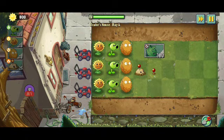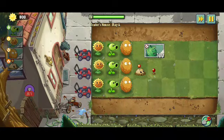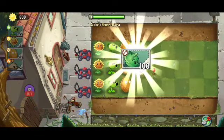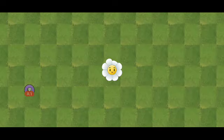We won - that potato mine almost charged itself off before being eaten but it was fine. We get another plant: the cabbage pult. We got it quite early this time - in the last game we got it towards the very last roof levels. It has another symbol to it and it hurls cabbages over obstacles at the enemy.